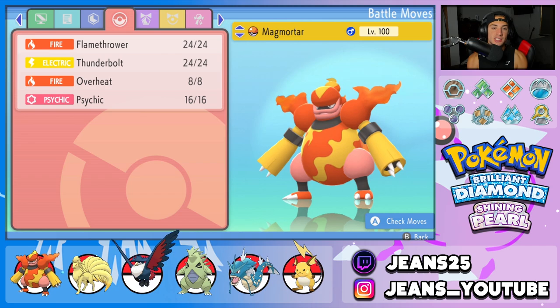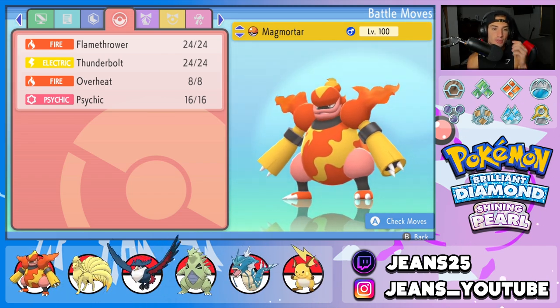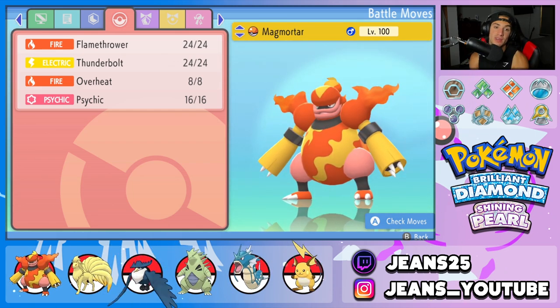Our ability is Flame Body, and since we are Choice Scarfed, our moveset is all over the place. We've got Flamethrower, Thunderbolt, Overheat, and Psychic — one STAB move, one heavy-hitting STAB move, and then Thunderbolt and Psychic for two coverage moves.